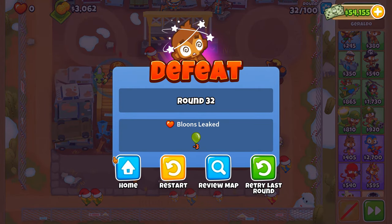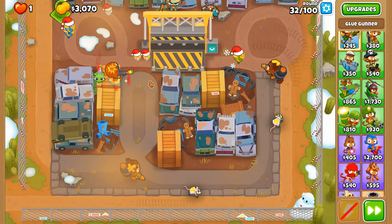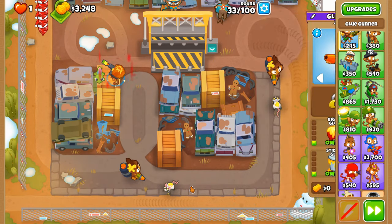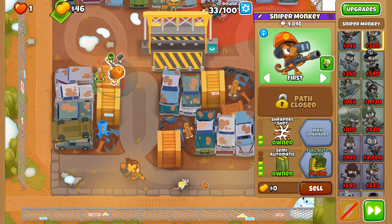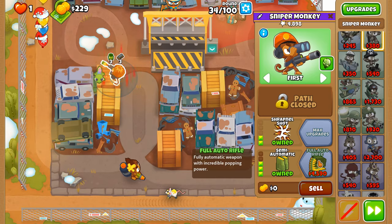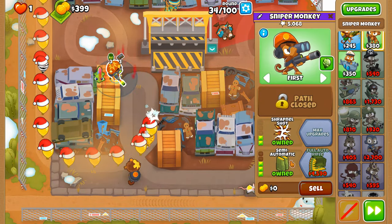If it targeted the backmost green, that would have been a non-issue. I changed this to 'strong' so it's always sticking to the blacks, whites, and purples. Full auto time — well, semi-auto time. We will fully get full auto, we just don't have the money for it yet.